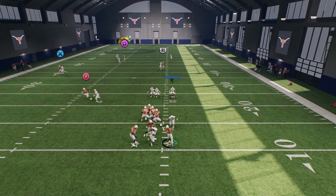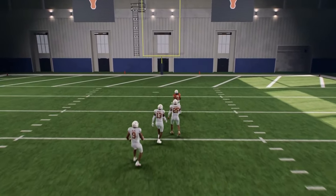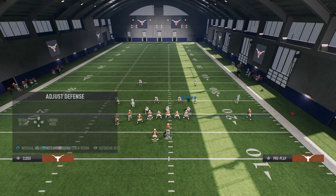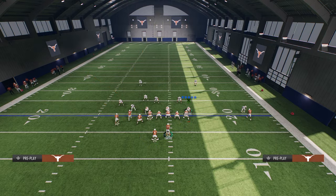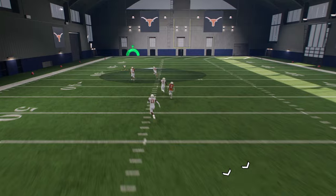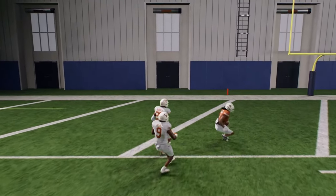Here's Cover 2 man — with Cover 2 man it's a lot harder because the safeties play a little bit better. It's a super tight window against Cover 2 man. But with Cover 1 Robber, a lot of times people don't press it — they'll shade over top. If they do that, you'll see he'll just run by him, and again it's that same pass lead up and to the left. He'll get a step on him and it's an absolute laser.